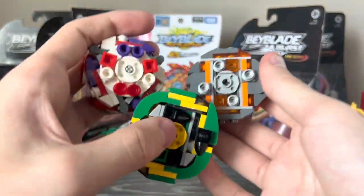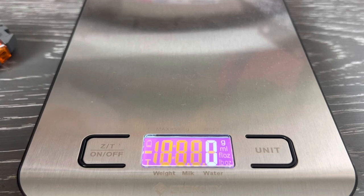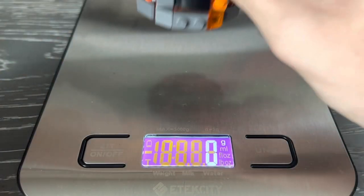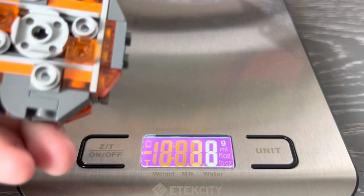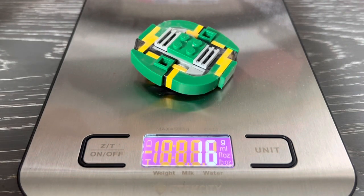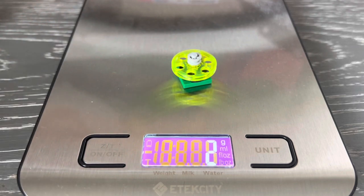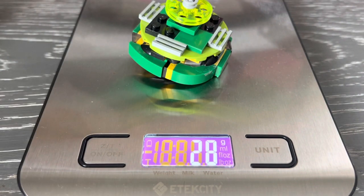Let's weigh these things and get to the test battles. Starting with Gaia: the layer is around 14 grams, the chassis is 13 — pretty close in weight — and the full weight is around 29 grams. That's alright. Moving on to Dragon: the layer is pretty heavy at 16 grams, the chassis is 11 grams — not that good — and the driver is about 2 grams. The final weight is 28 grams, so it's actually lighter than Gaia by just a little bit.